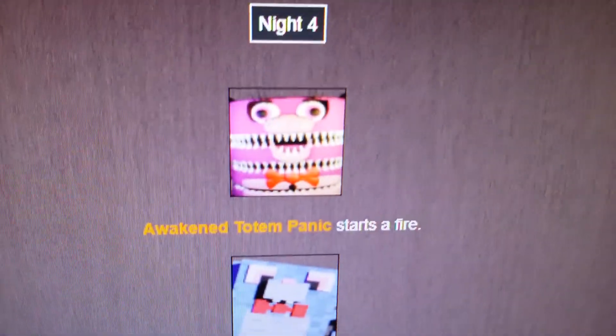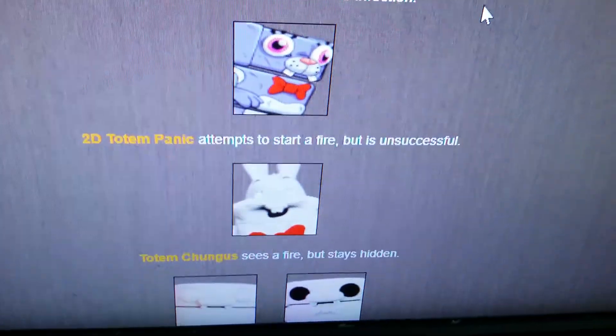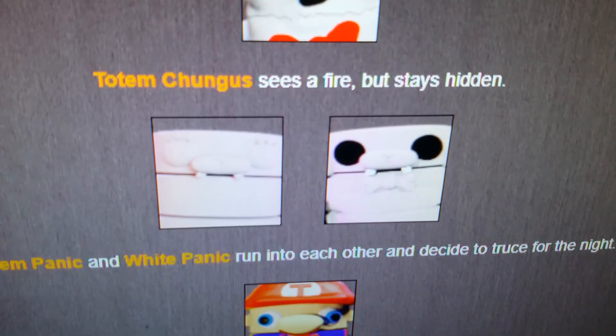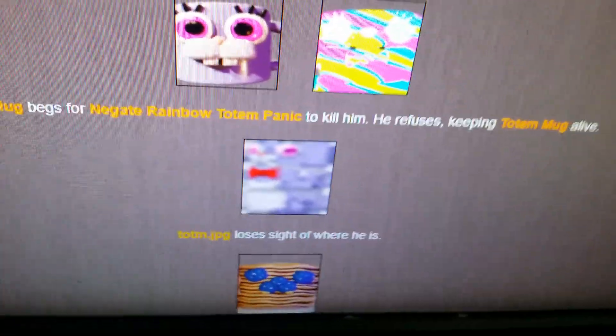Night 4. Awakened Totem Panic starts a fire. Minecraft Panic sees a fire but stays hidden. Totem Fear tries to treat his infection. 2D Totem Panic attempts to start a fire but is unsuccessful. Totem Chungus sees a fire but stays hidden. Pro Totem Panic and White Panic run into each other and decide to truce for the night - they look so similar, I can't be the only one who notices. Mario Panic receives medical supplies from an unknown sponsor. Totem Mug begs for Negate Rainbow Totem Panic to kill him - he refuses, keeping Totem Mug alive. Totem.jpg loses sight of where he is.